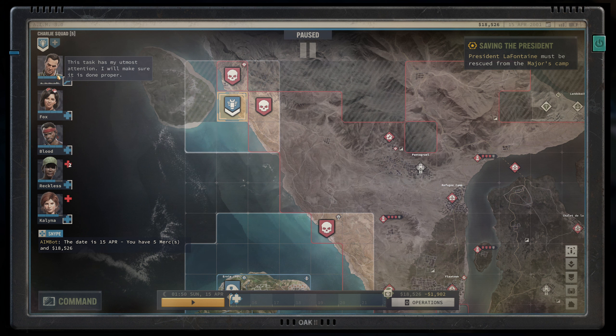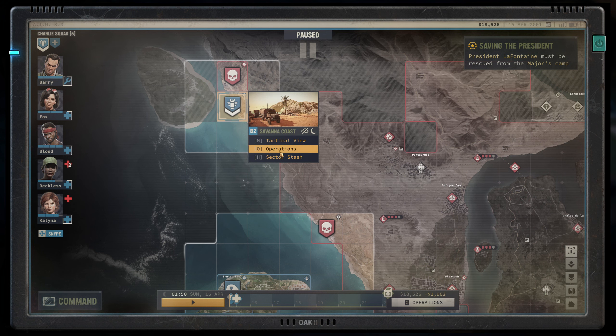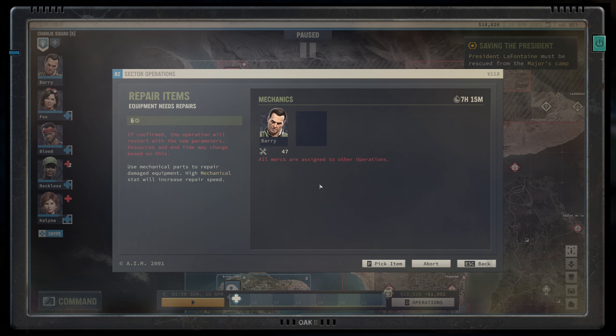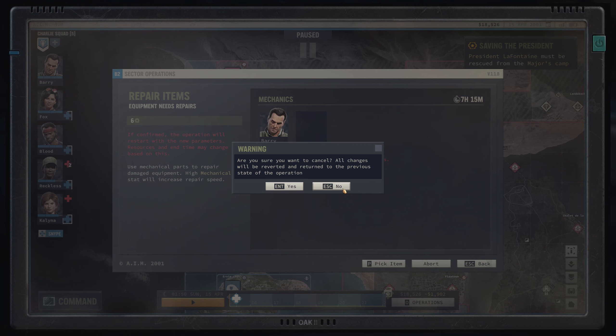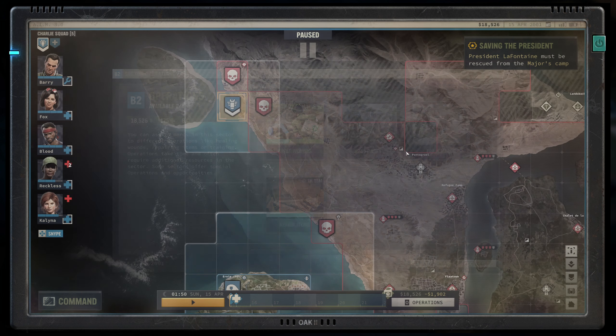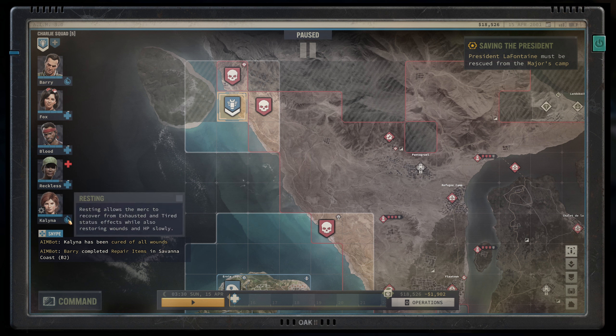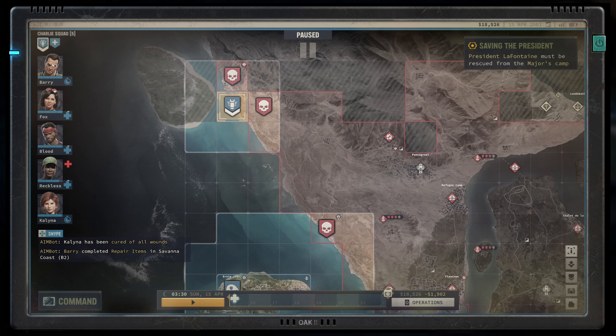Let's make sure everyone is properly healed up and rested. Barry is almost done. Everyone else is assigned to healing. Kalina has finished healing up, so Kalina and Barry are now just resting — that's probably smart. Everyone else is going to be done in a short period of time.